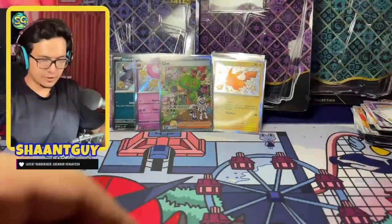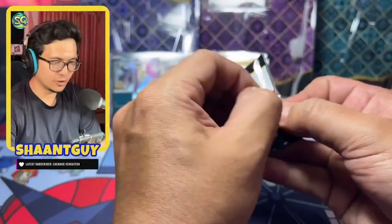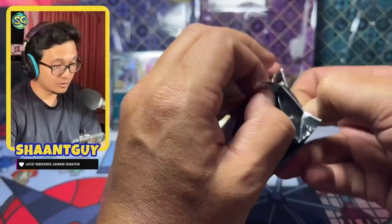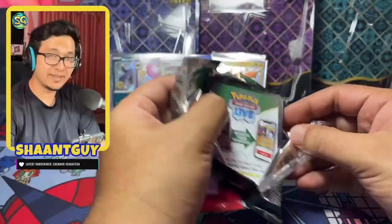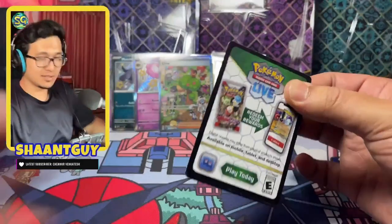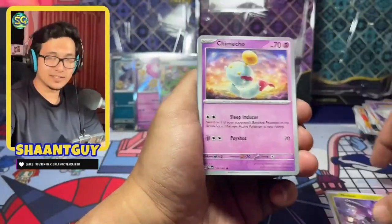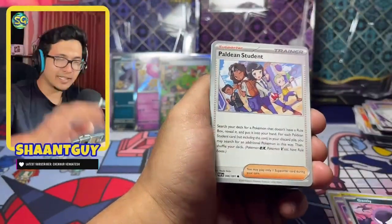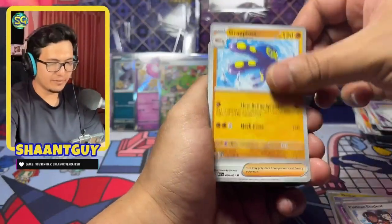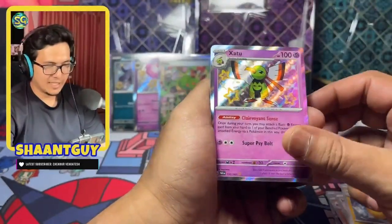I really enjoy opening these blister packs because of the doggo promos, but the stickers I'm not too sure about. Pokémon could have maybe done coins, or given better stickers with some kind of texture — these seem very plain. I'm not sure the stickers are going to get any use from me; I'll probably use them as background decoration or stick them on some empty ETBs I have.